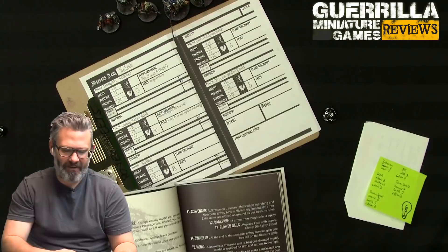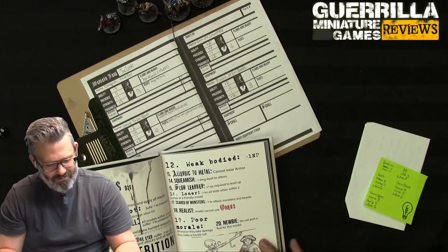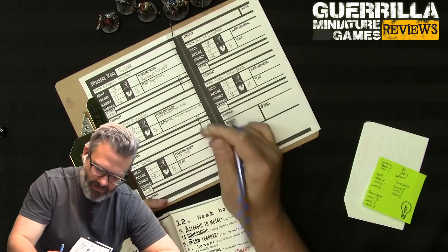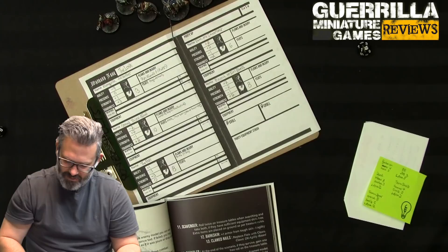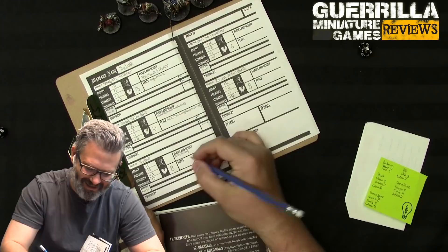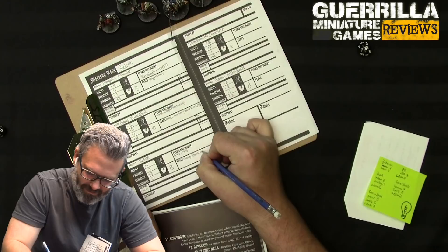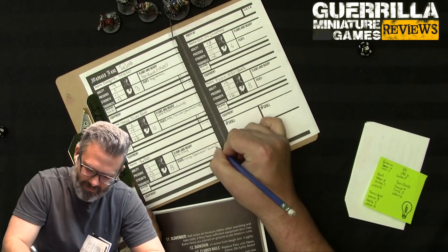The Fast's flaw is 3: Brittle Bones - plus one damage taken on every hit. His feat is 19: Charge - the model can move twice its movement value but must end within an inch of a model. That's perfect for him! I'm not trying to make this happen - it's just happening through the procedural generation.